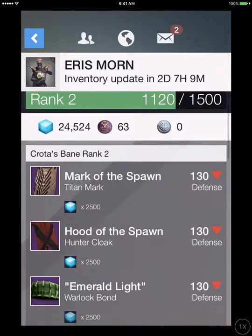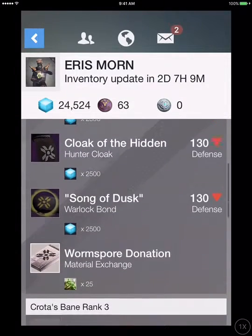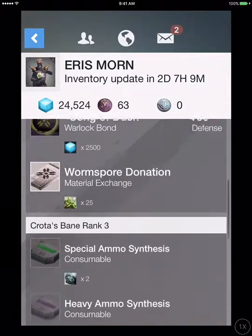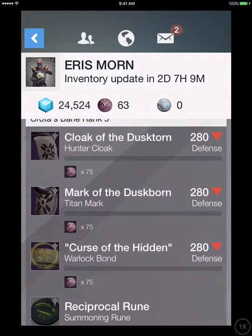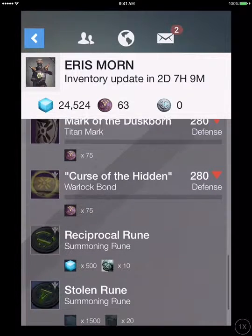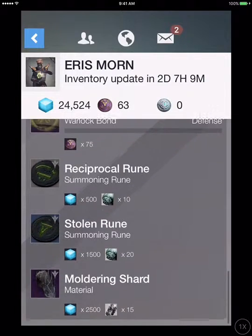Areis has Mark of the Spawn, Hood of the Spawn, Emerald Light, Mark of the Hidden, Cloak of the Hidden, Song Dust, and Worm's War Donation for Rank 3. Special and Heavy Synth for Rank 5. Cloak of the Dusk Thorn, Mark of the Dusk Thorn, Curse of the Hidden, Ruin — I can't pronounce it — Stolen Ruin, and Moldering Shards.